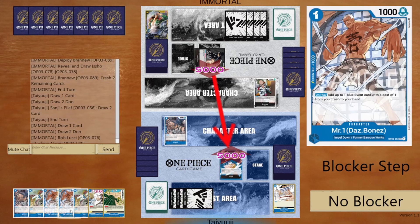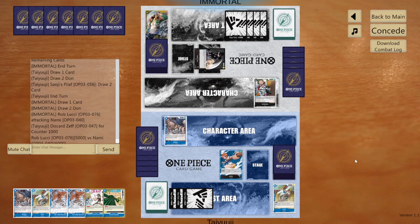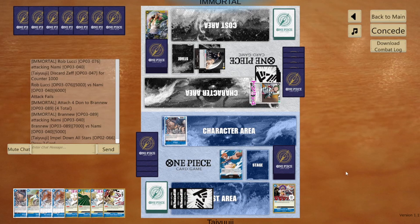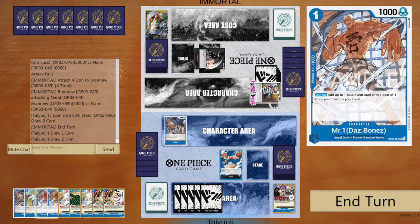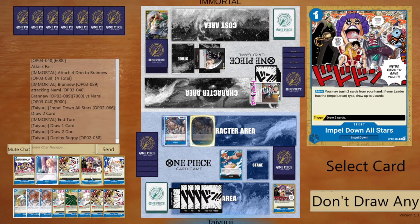On your three-dawn turn you usually always want to use Sanji's Pilaf, which is just a Pot of Greed — tap three, draw two cards. Right now he's swinging at me for five. Whenever someone swings at you for five you always want to combo out. This is why you play four Desert Spada and four Impel Down All Stars in Blue Nami — statistically, one is guaranteed to end up in your life.